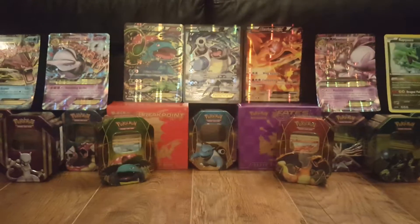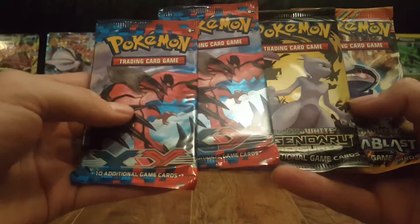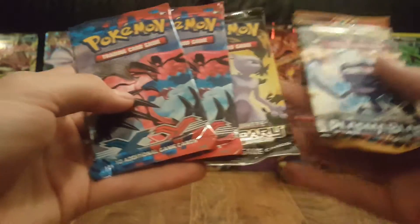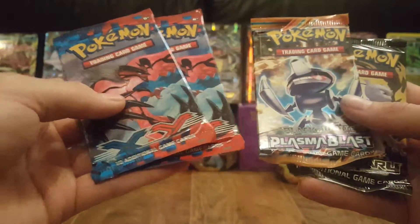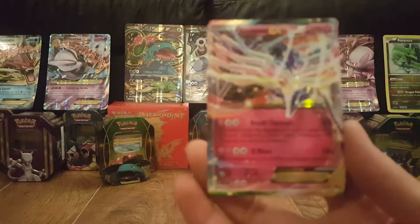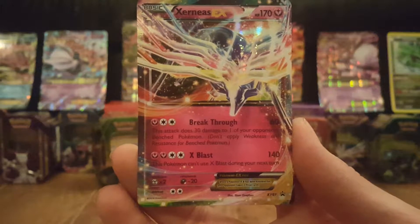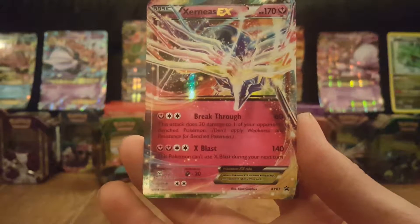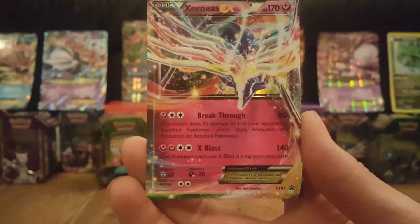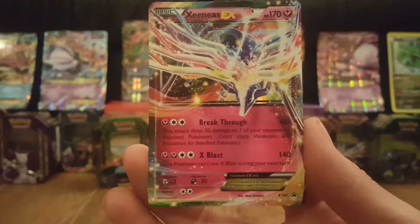Inside here we have two XY packs, a Legendary Treasures — which is always nice — and a Plasma Blast. Normally I would open them all in order but Legendary Treasures have been good to us, so we'll leave that to last. Plasma Blast and then two XY packs first. This is the Xerneas EX Promo — lovely card. The attacks are Breakthrough and X Blast. I have seen some recent cards with attacks like 200 or even over 200, so it's not the greatest card, but a nice, lovely looking card.